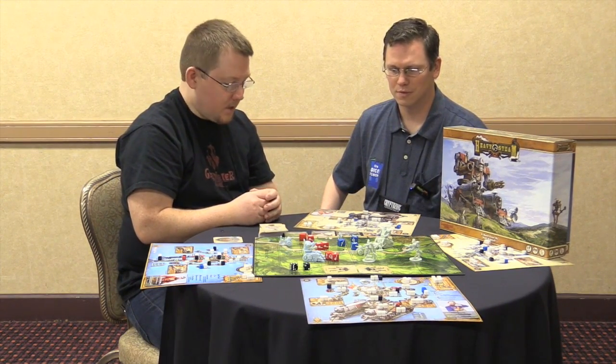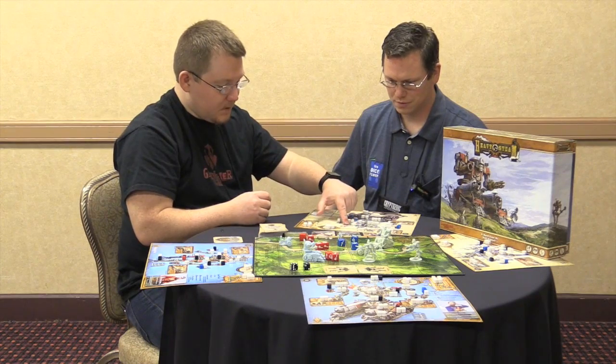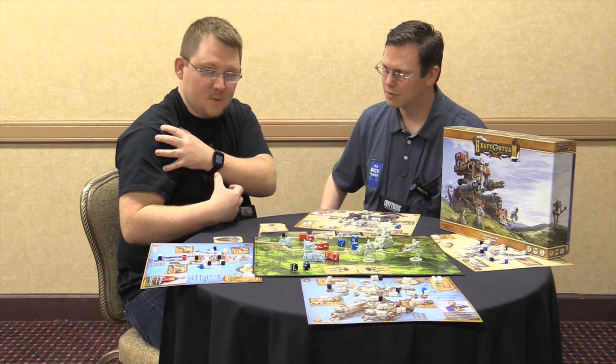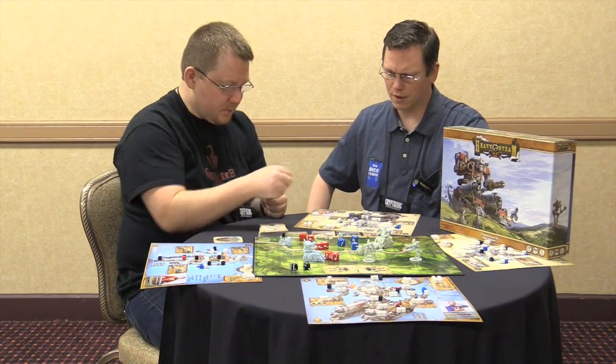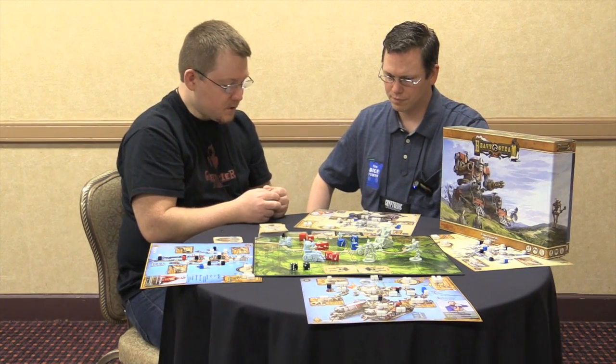Damage is really cool in this game. You notice in your shoulder you've only got like four slots you can move energy into, and one of them is red, meaning you're trying to force energy into it. You'd actually get to put down cubes in your boiler pressure.